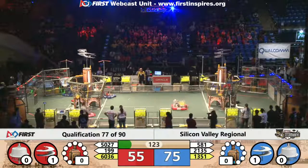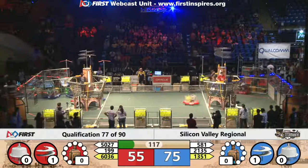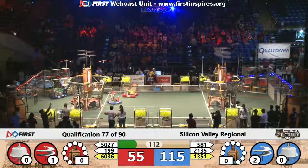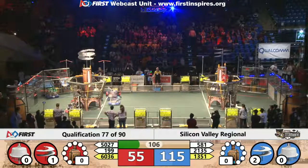During auto, the blue alliance is now at 55. I've said it before — we've got that 20-point difference thanks to the autonomous score. It can make or break a match. These alliances getting those extra 20 autonomous points — if all three robots deliver autonomous gears, they can actually earn 40 autonomous points, but we've yet to see that today.